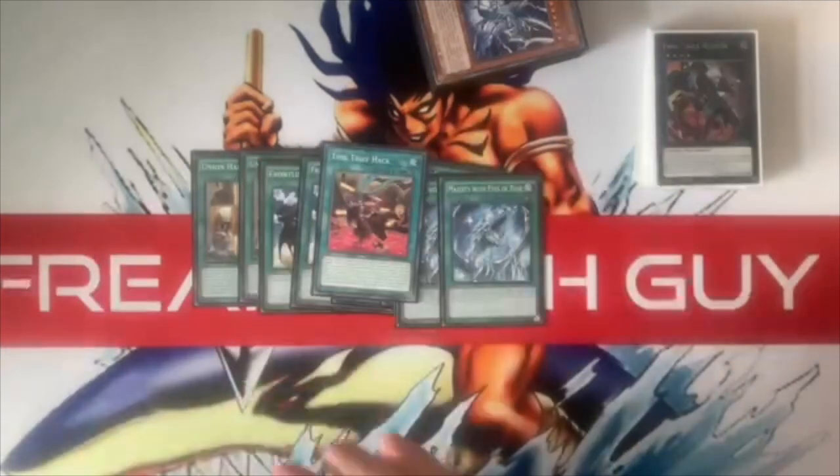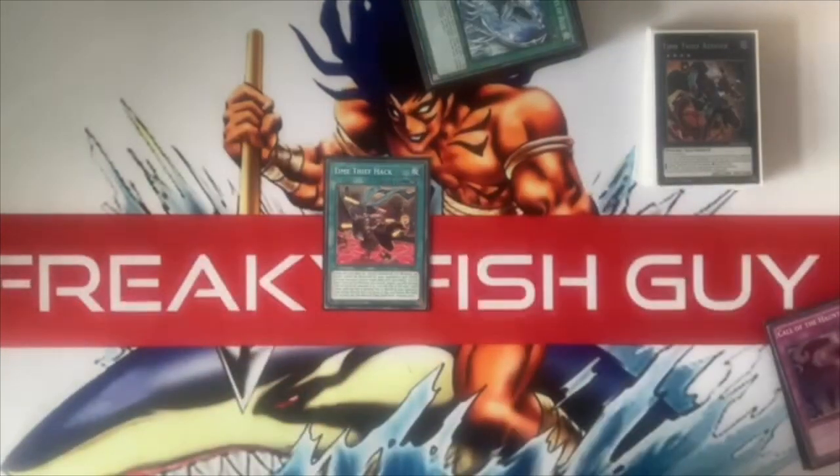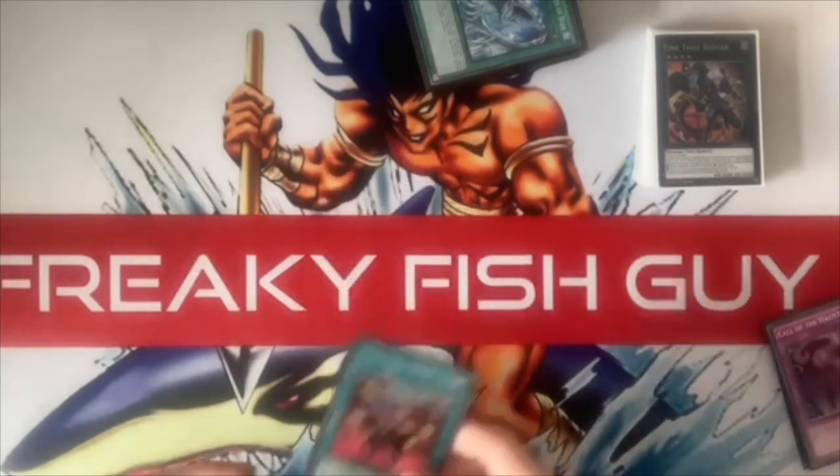Onto spells: still playing two Union Hanger, Frontline Base, Econ, Majesty, and the new one — Time Thief Hack. What this means is my Redoers can now attack directly if they have something stolen from the opponent — which they will, since standby phase I steal one of their cards. It also gives them an attack boost, so we can get up to like 3k Redoers, which would be amazing. Currently I bank on Redoer beatdown.